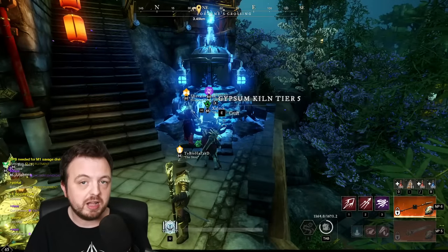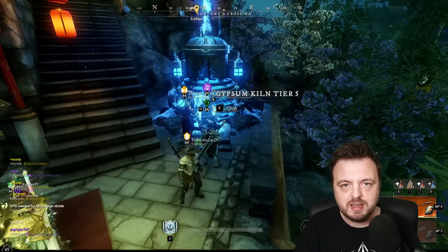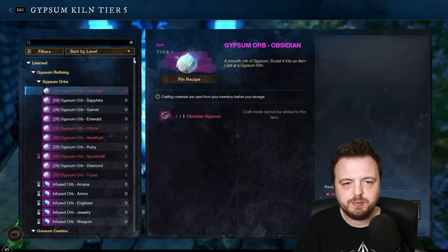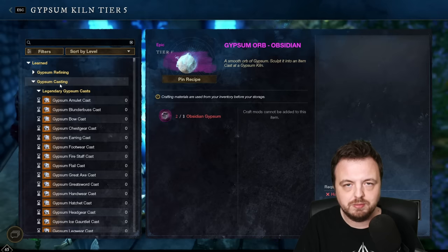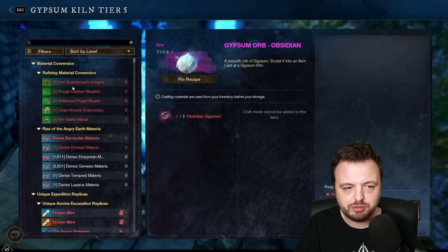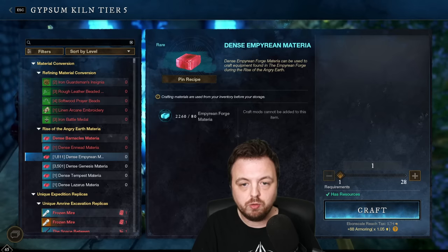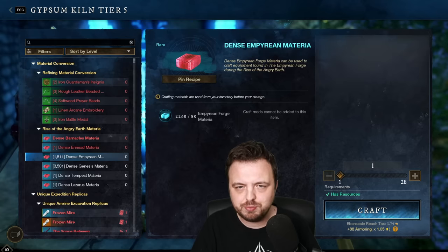Then you go to your favorite Gypsum Kiln - for whatever reason I always come to this one in Ebonscale. I slide over here and open it up. Honestly, it's a little bit disorganized and cluttered. Let me just close the things we don't need - we don't need gypsum refining, we don't need gypsum casting. I'll stop a little bit on material conversion.